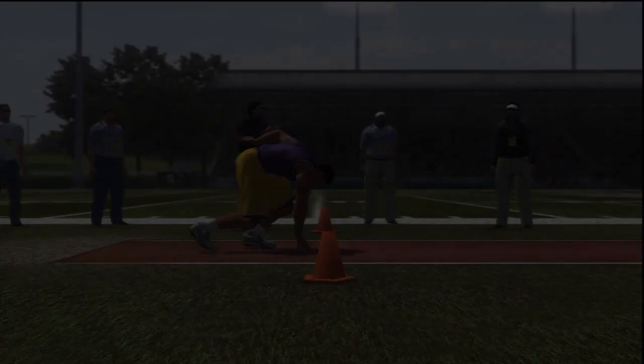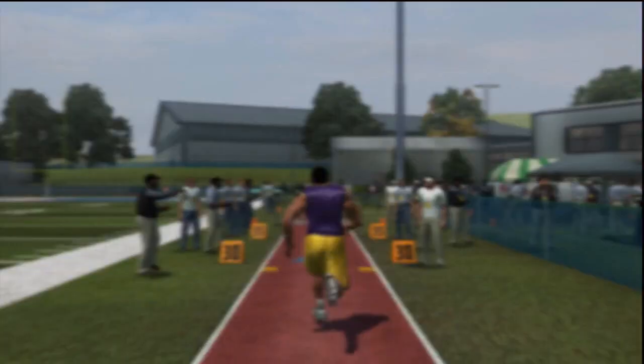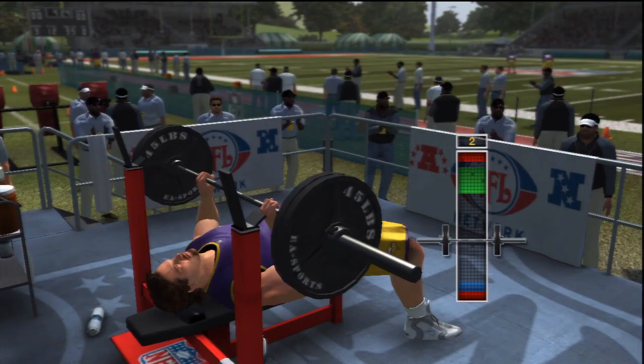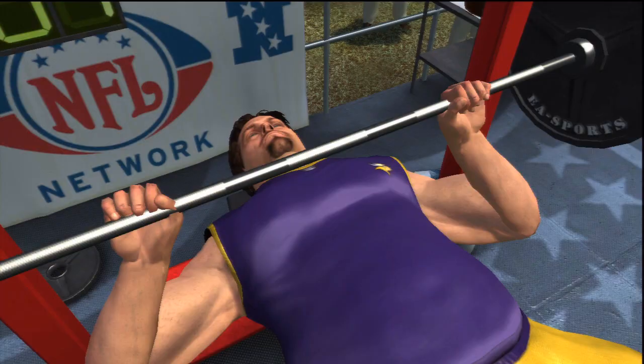Here is the 40-yard dash I did for this demo, and you can do this for a variety of positions and skills. Let's say I made a speed back and ran a 4.41 40-yard dash — that's a pretty good run, but it's not a 99-speed run. That would be more fitted to about a 94-95 speed if I didn't put a trait as a burner, and instead had ball security and elusiveness. That's the more proper way to decide how ratings are truly dictated.